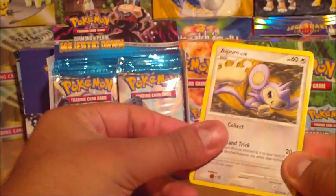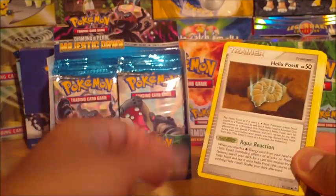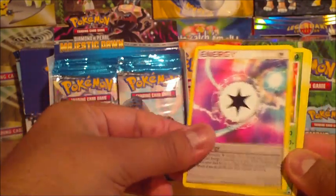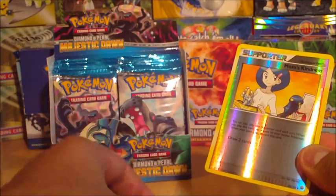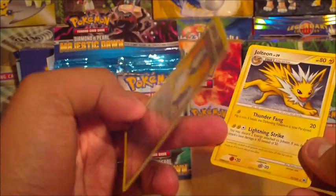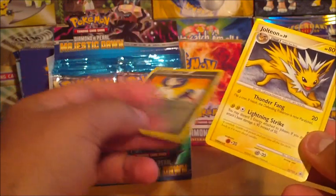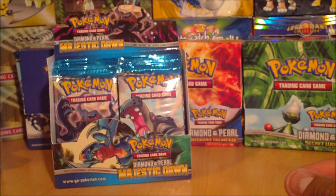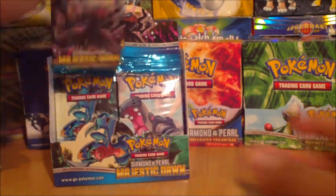Aipom, Stunky, Helix Fossil, Buneary, Chingling, Kangaskhan, Call Energy, Scyther, Mom's Kindness reverse, and a Jolteon — that is one wicked Jolteon! I think I've already got this from previous packs, but that's a really nice Jolteon. Always nice to have the double.